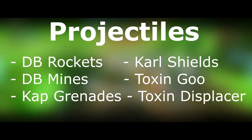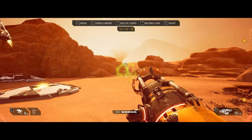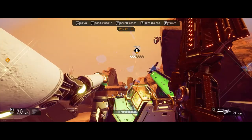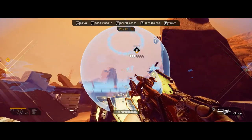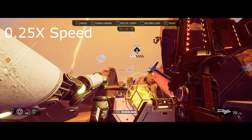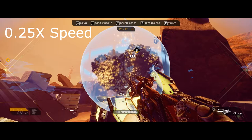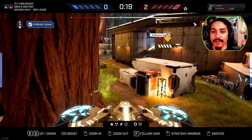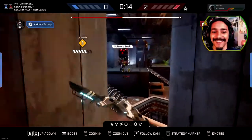So what does this mean? It means that you can shoot any of these projectiles out of the sky. Shoot some toxic goo at a rocket and the rocket will explode mid-air and the toxin goo will also trigger mid-air. Throw a grenade at an airborne shield and the grenade will explode and the shield will trigger mid-air. I find that the only really realistic use of this is with Toxin.